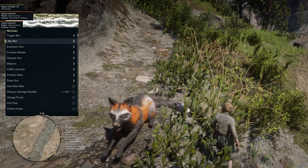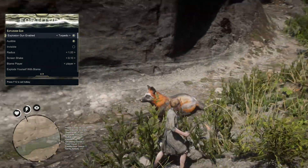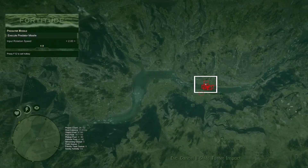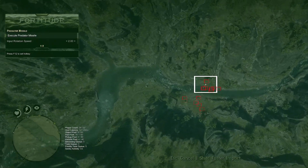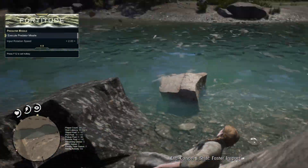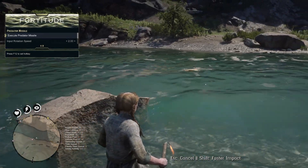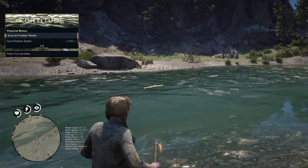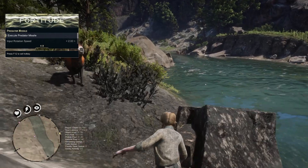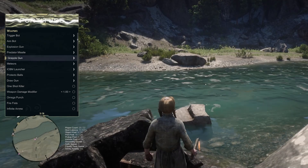You have your weapons options here — you have aimbot, an explosion gun, and a grappling gun. Your predator missile is kind of a cool option if you want to predator missile yourself. I assume all those red things on the map are animals. Did that really just kill that? Look at all the dead fish! Did we just shock the water? I think if you blew up stuff in the water it would kill the fish — that's interesting.